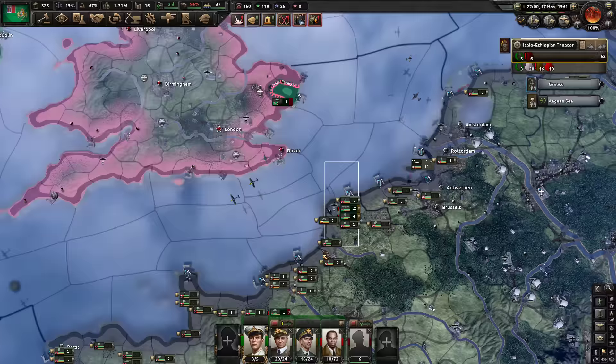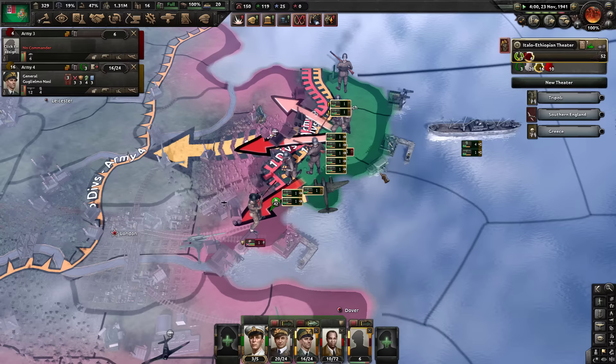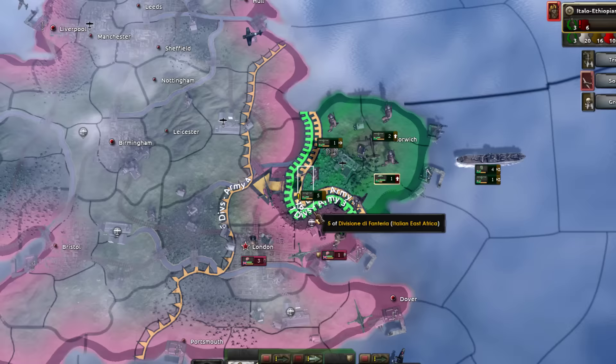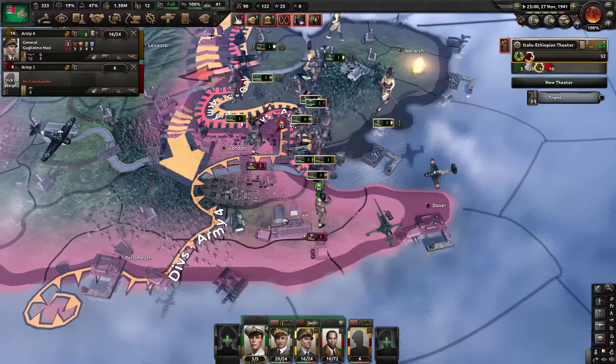Now look at my greatest big brain move — we will just paradrop into England and hope that nobody is there. We have to get our army there and hopefully we can capitulate the United Kingdom. This is how we do it, baby — African colony capitulating the United Kingdom. We will give territory to the Germans and hope that they will come to our aid.